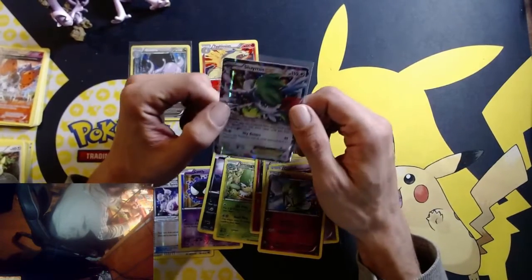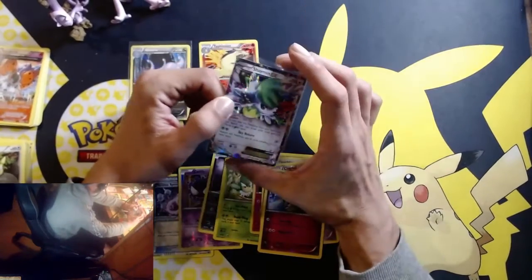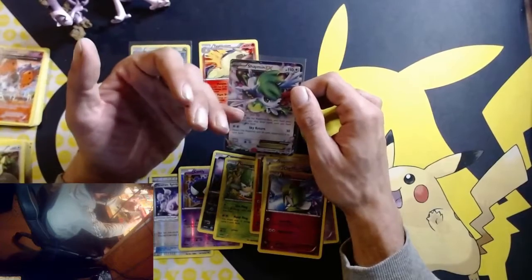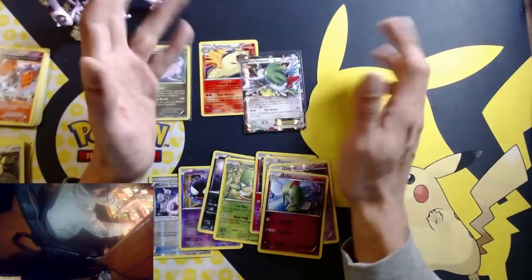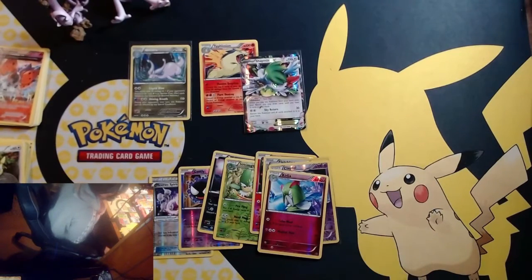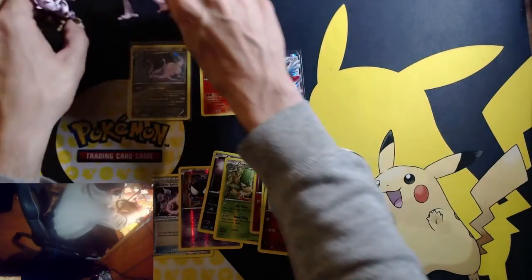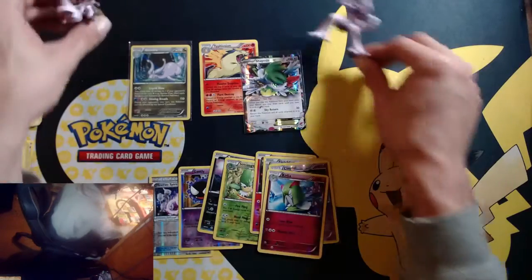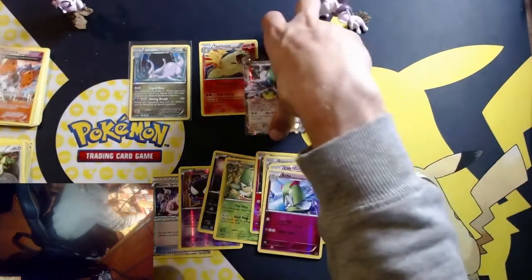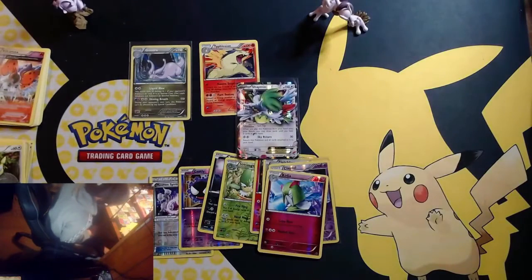I probably should have looked that up — I didn't expect that. I looked up the Breakthrough ones but not Roaring Skies. And I happen to know Ancient Origins off the top of my head because we already pulled it. Really cool guys, thank you for stopping in, thank you for checking out these cool little figures that I found, the exclusive cards, and the very nice Shaymin EX. Alright guys, I'll catch y'all next time. Peace.